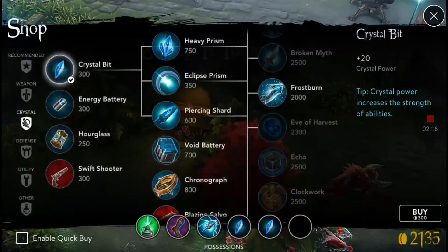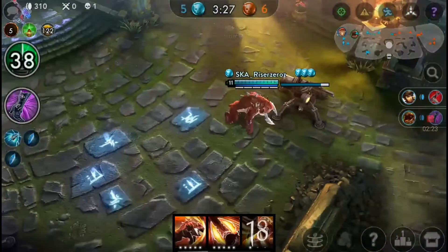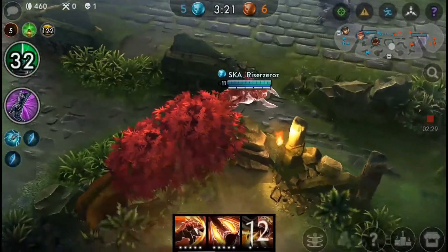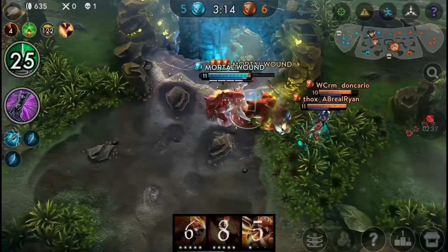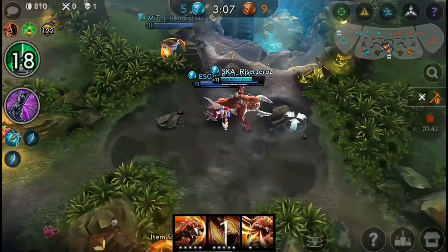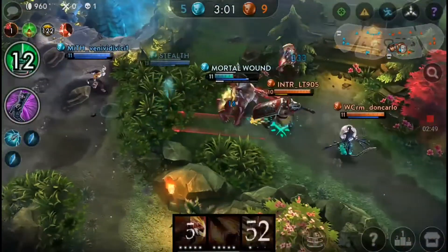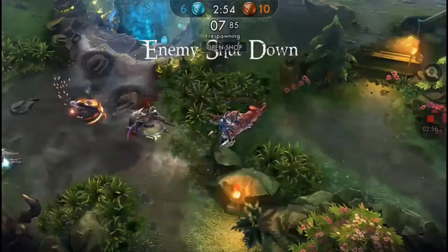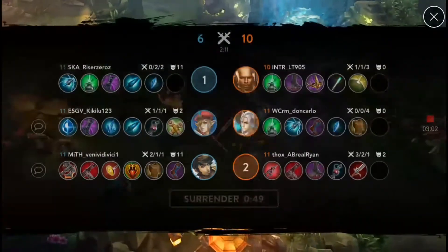They got an ace on us — that's very bad. The reason I chose Hellsound Charger instead of War Treads for Grum Jaw is that Hellsound Charger is a lot better on him. It gives him the energy, it gives him enough energy for all his needs, and he will be able to do a lot of damage — a lot of burst damage.